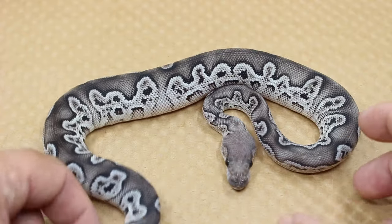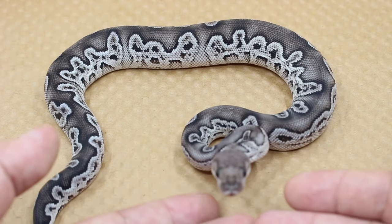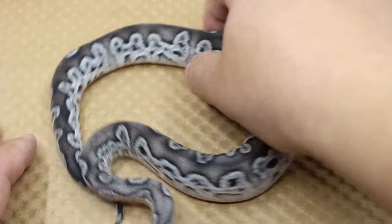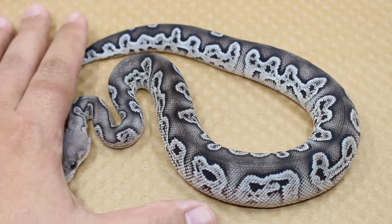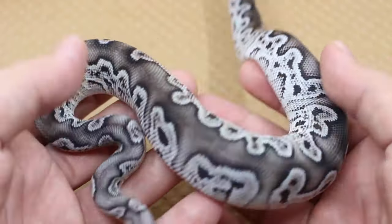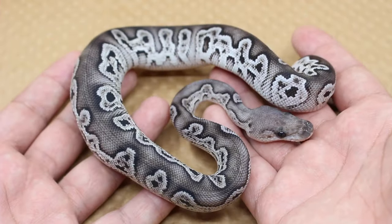I think I will be putting him back to the adult females — mom and her sister — which are both GHI Blackheads, 100% double het Exantic Clowns. That'll make something crazy-looking if we could get some Super GHI or Super Blackhead Exantic Clown-type stuff. Absolutely amazing. All right, top ball python of the year for me — let's get on to the next snake.